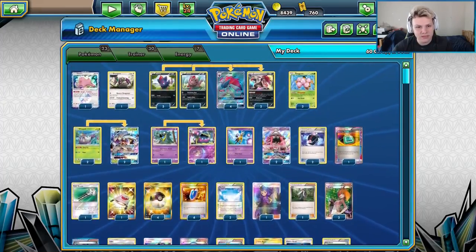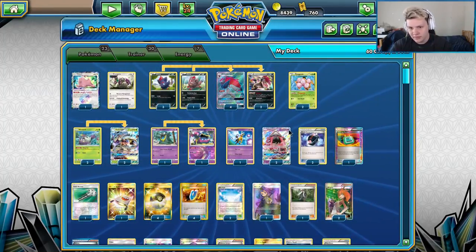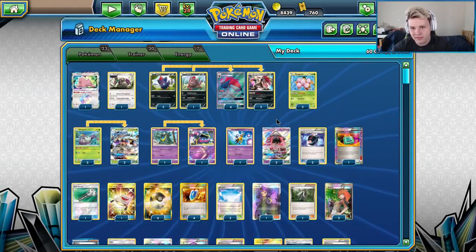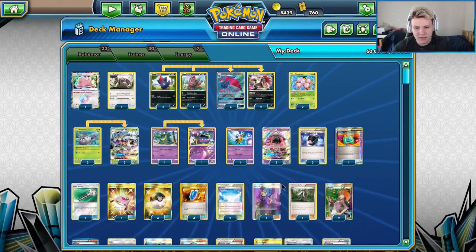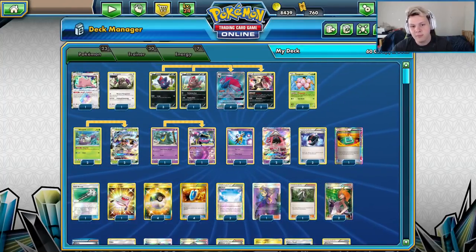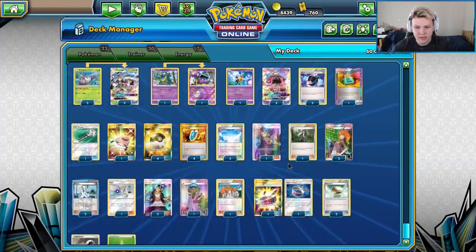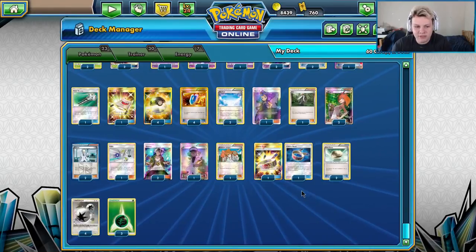It has a ton of options for beating all kinds of decks — mill decks, control decks, standard decks like Zorak Garb that just kind of hit you in the mouth. You got the Glissapod, the Mukline, the Giraffe, the Oranguru, and down the support lines you got the Faba, AZ, Acerul — so many options with this list.